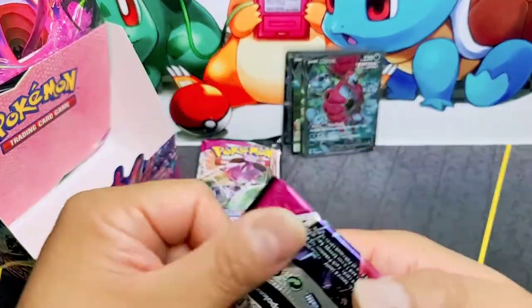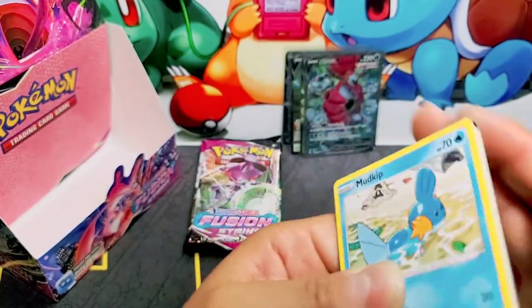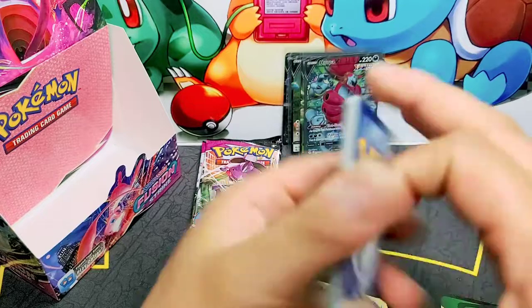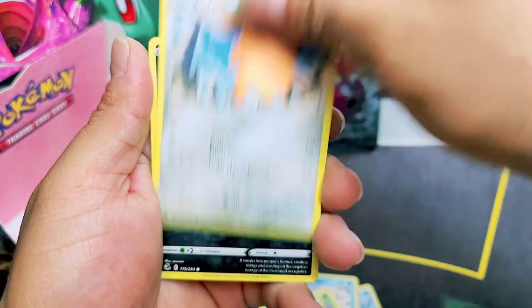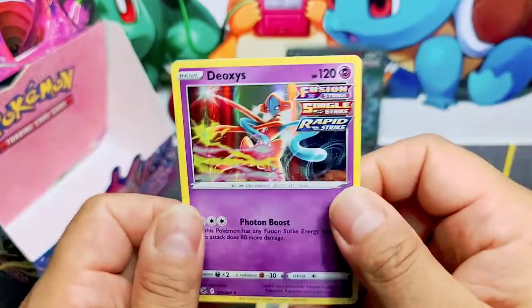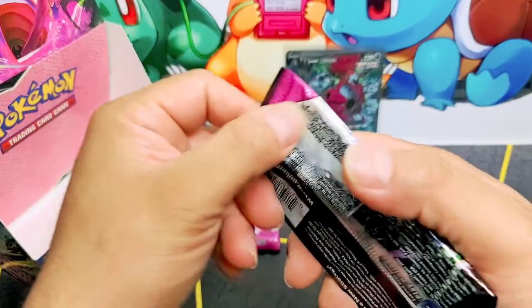It's a nice full art. We are heading towards the end guys — we only have a handful of booster packs left, maybe three or four. What I do know is that we are struggling to pull good cards. Adventurous Discovery again — that's been weeks already! Koffing, Impidimp, Snorunt, Jynx, another Deoxys — nice. I like Deoxys, I love the Pokemon Deoxys. I don't know how it works in this set, looks like it has a lot of mechanics.